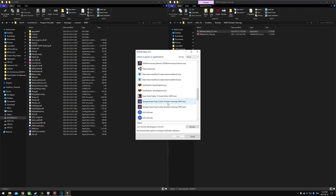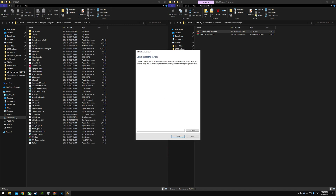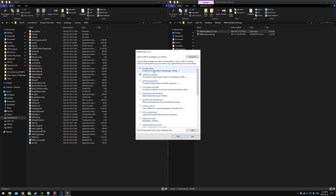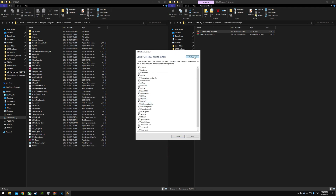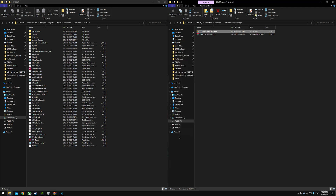I just wanted to show you guys that, because if you install the wrong thing, you can uninstall it that way. So next, DirectX 11. Next. Select a preset to install — we can skip that. Click Next. You can uncheck all of these. Click Next. Finish.